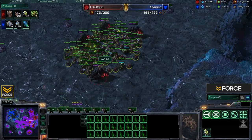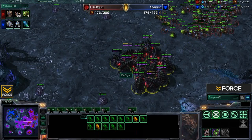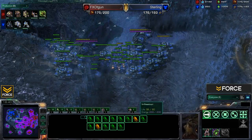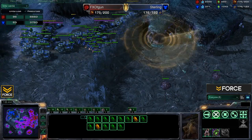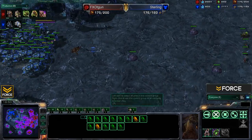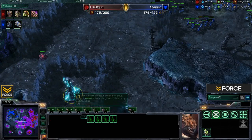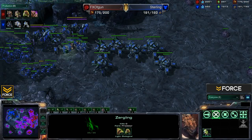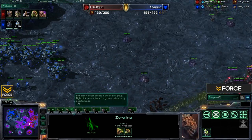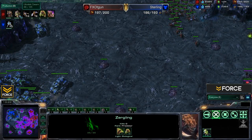T-Gun now has 66 Zerglings coming out, a Spire, and Neural Parasite for his Infestors — he's preparing to move into Brood Lords. Hive tech is already in. T-Gun really loves this Creep spread, delaying Sterling's possible expansions. A couple of Roaches pull away from the tank line and do a bit of damage killing off some SCVs and Marines — Roaches do very well against Marines. Lots of Banelings will be coming from this mass of Zerglings. The Greater Spire and Neural Parasite are coming, certainly very helpful against this mech-heavy style. T-Gun is behind Sterling in resources so far, and a scan from Sterling takes out more Creep Tumors, cutting back T-Gun's vision.